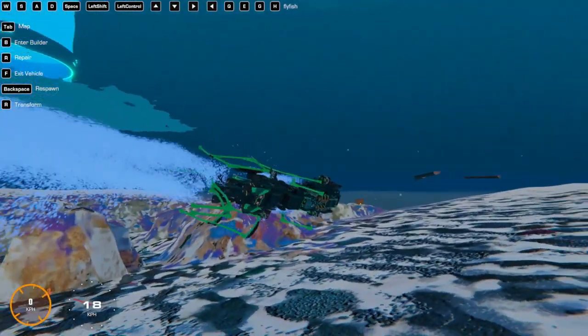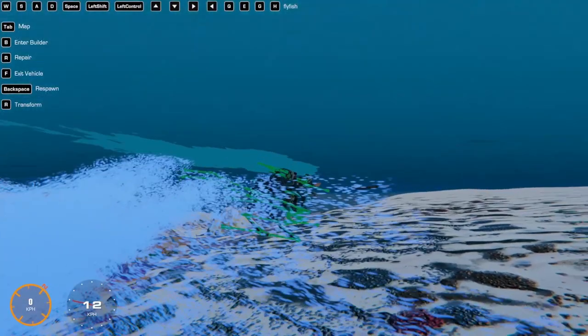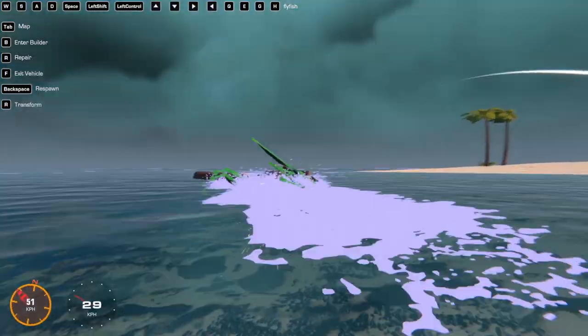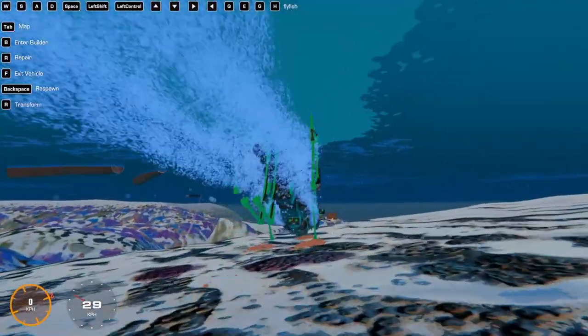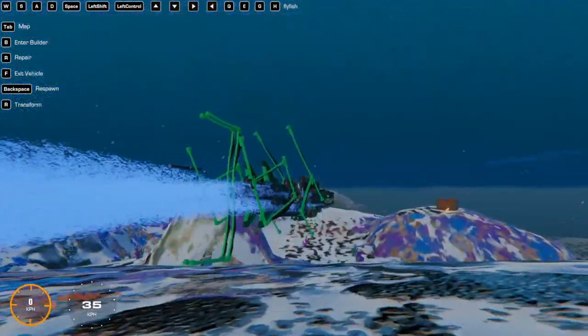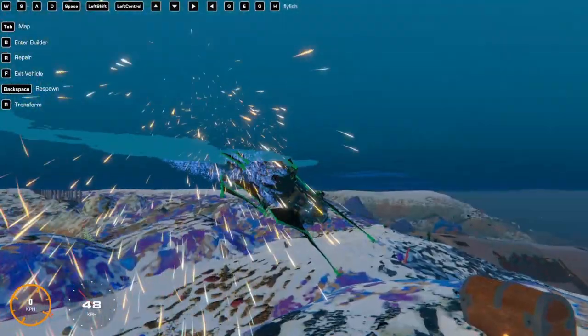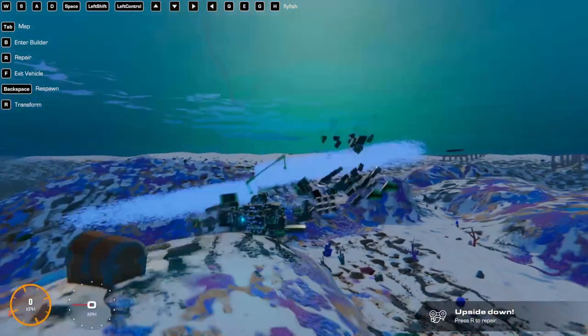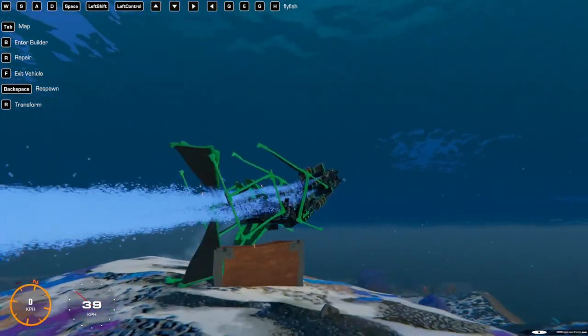Flying fishes cannot fly actually - well, they can glide. This one can fly but it cannot glide, so let me just repair it here. It can swim; it's actually better at flying than swimming. There are some roll controls and then as you'll see when I pop out of the water the sails come out and it starts flying.